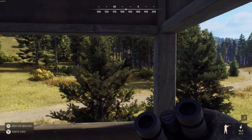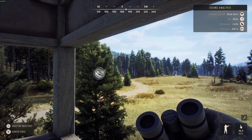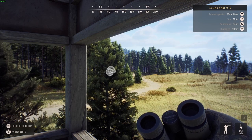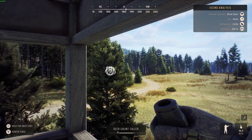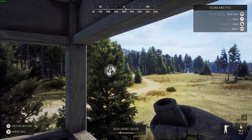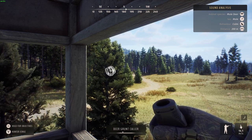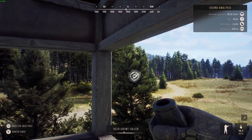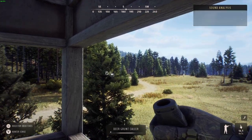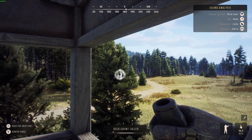That was a mule deer male — he's coming in but coming in backwards. He's made it 50 meters closer to us; the first time he called he was at 250. We've now got two males at 200 meters doing some calling, so we might have a couple of nice bucks coming in.